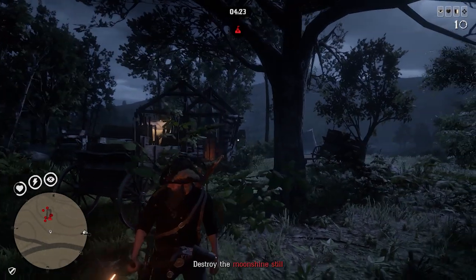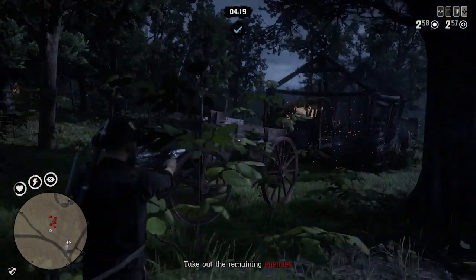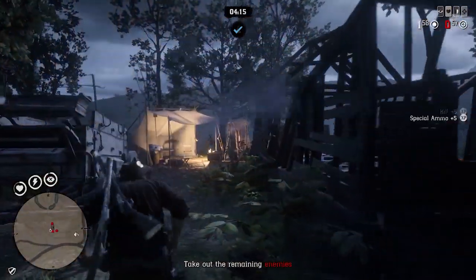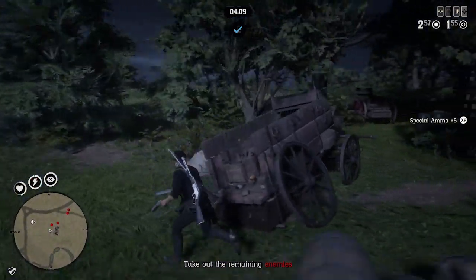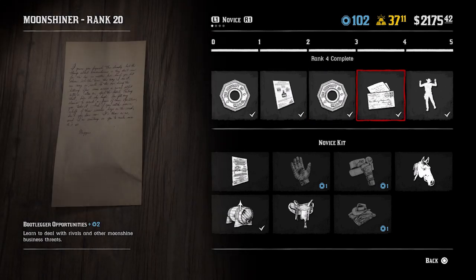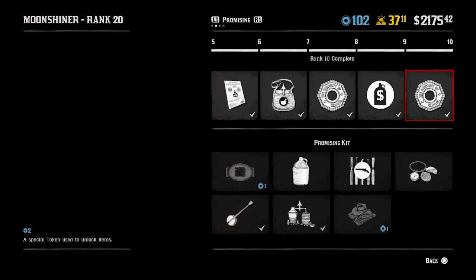So on to the next section: unlockables. With every character role released so far in Red Dead Online you're able to make your way through 20 levels of progression, and with each level comes an unlock — be this a special skill, an item of clothing, or even a horse. With 44 unlocks during the Moonshiner role progression, there is quite a lot to unpack here. The unlockables, as in every role, are split into two sections. The upper section is automatically unlocked as you make your way through the levels and contains role tokens, skills, and business unlocks to increase your productivity within this role.